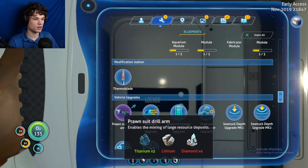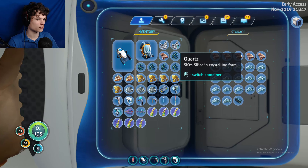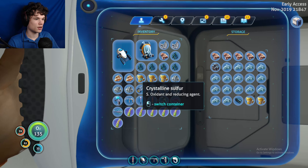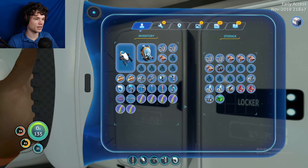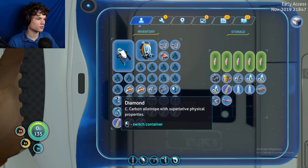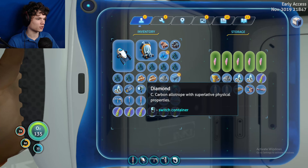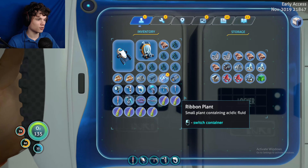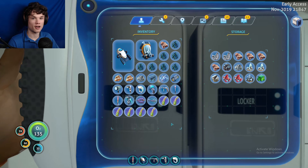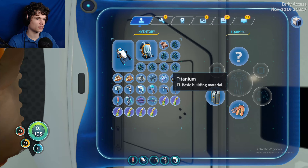I have some titanium and there's more lead in there. I'm just gonna keep the quartz and put the crystalline sulfur away because I don't really need that. I need about 20 titanium total so I'll have to go get some somewhere else. For enameled glass I also need diamonds and lead - yikes. I only need one piece of enameled glass so that shouldn't be too bad. I have lithium, I just need to go get some more titanium - I only need like four more pieces.